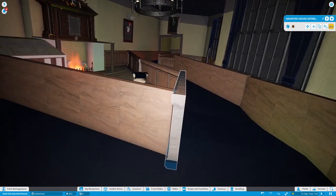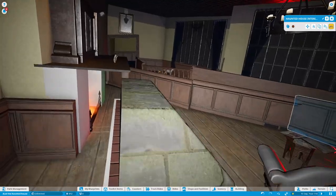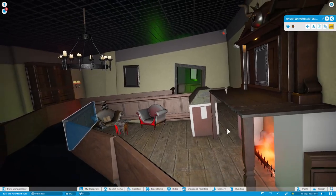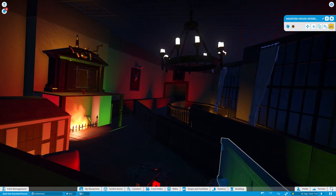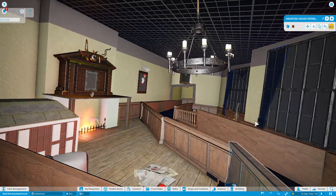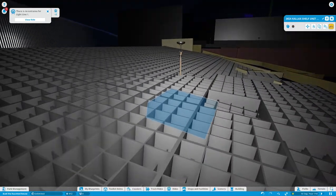There we go, it's starting to look a lot better now, this queue line, especially now it goes all the way. Wow, it's making me feel weird just looking at how slanted the room is. I think my improvements on Jewel now look a lot better. So now what I'm going to do is work on the ceiling.